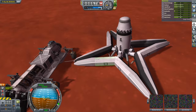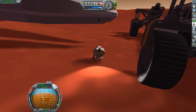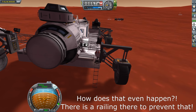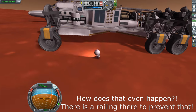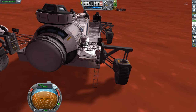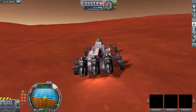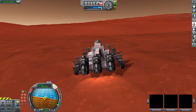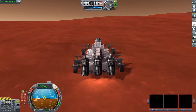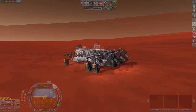Once we have all of our crew transferred over, we can disconnect the pipes and send our Kerbal back into our vehicle. Just like our last drilling rig, we are going to be moving this vehicle outside of this general area, but this time we are going to be heading west instead of east. Even though we have used this style of drilling rig before, we have never driven it more than a couple hundred meters, so I actually don't know how well it drives. Luckily, it turns out that it drives extremely well. It has a top speed of almost 40 meters per second and it controls very well for a vehicle of this size.